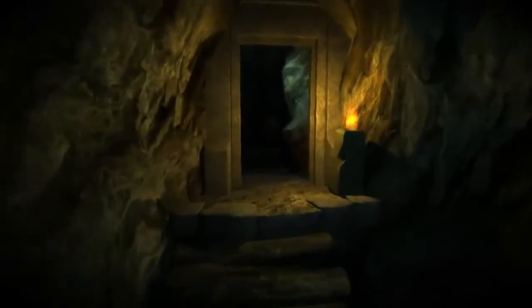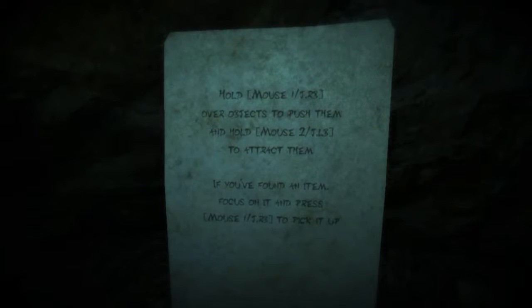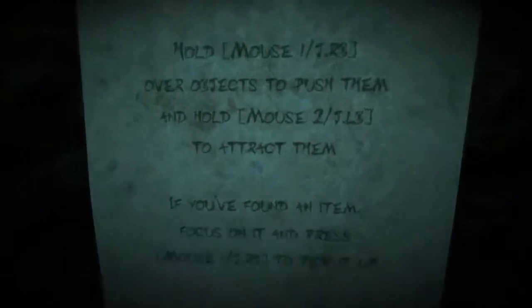Oh wow, it severely brought down my looking speed. Let's go this way then, make a left. Crouch to go through narrow paths — alright, I kind of knew I was going to do that as I approached it. What is this one going to tell me? I think it's cool that it slowly fades in. Hold mouse over object to push them, hold mouse to attract them, give out an item, focus on it, press mouse one to pick it up. Alright, so I got push and pull.